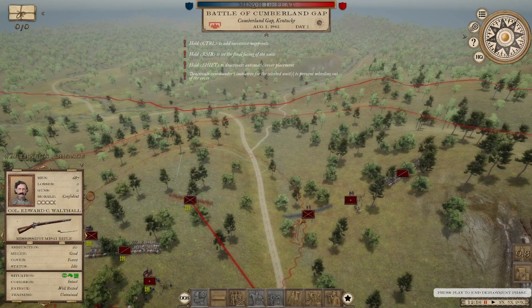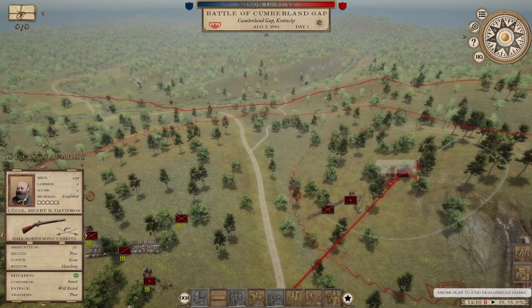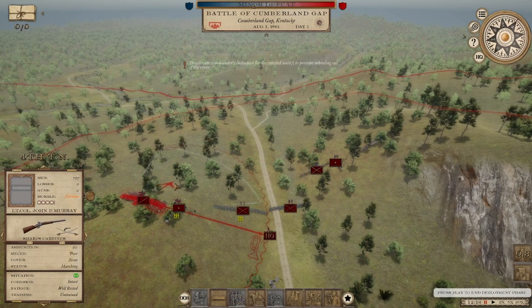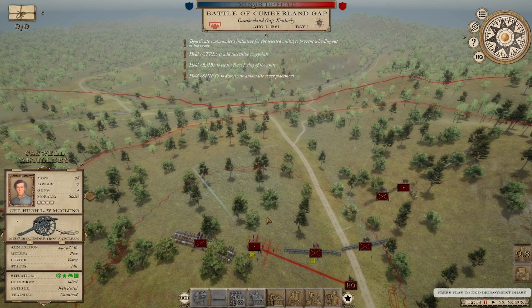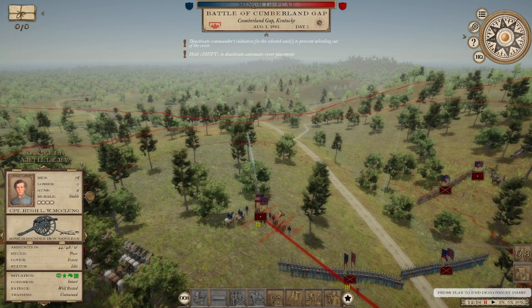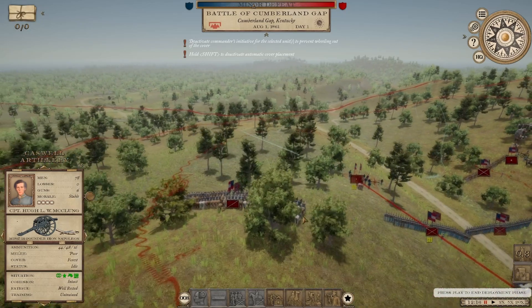I'm going to set this as our stronger position on our right, and then the weaker position on our left and center, because I think they'll probably come down this road, which means they're more likely to strike our right than our left. Placing artillery in this position — that may be the best I'm going to get.